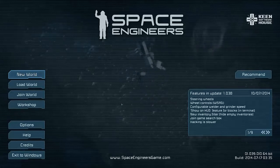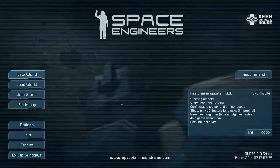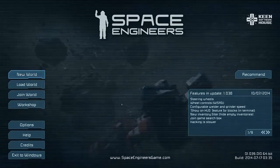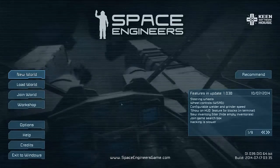Another thing they've added is a new world option, but I'll show you that in a second when I go to create the new world. And they've also added the power to copy and paste onto other ships, so you can copy and paste some sort of system, like a rotor system that you've been working on, and basically drop it onto a ship.